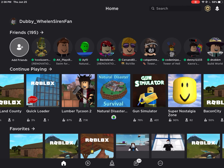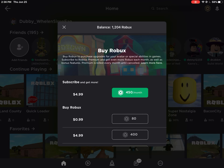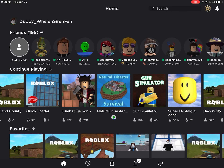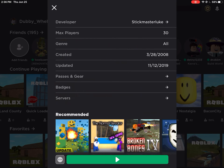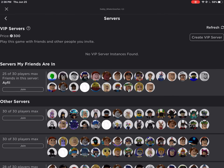I'm going to show you how to make a VIP server. It costs a lot of Robux, and that's how much Robux I have right now. I'm going to show you how to create a VIP server — I'm just going to go to National Disaster Survival and click 'Create VIP Server'.